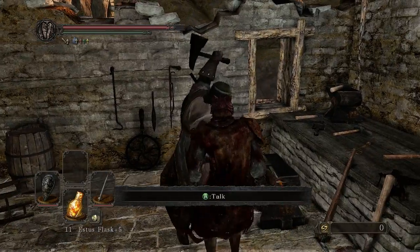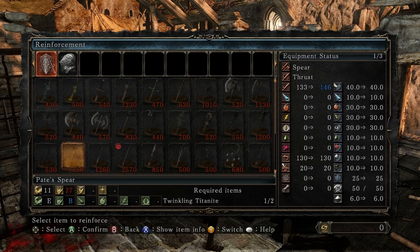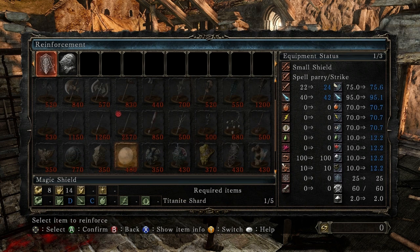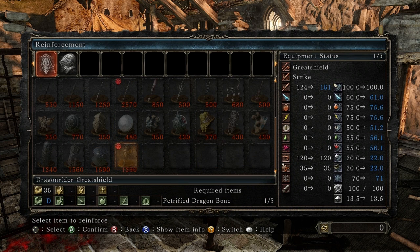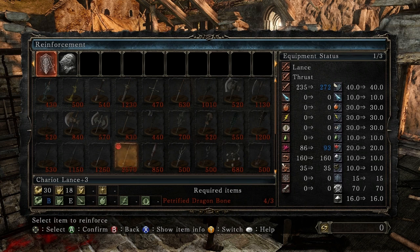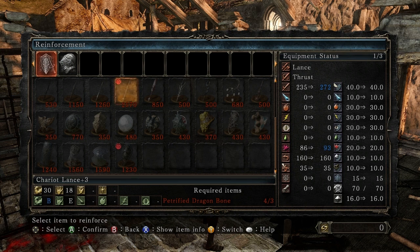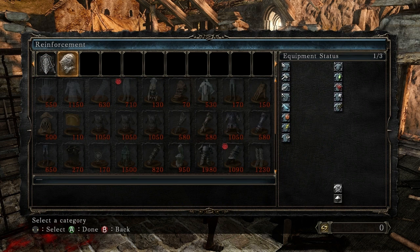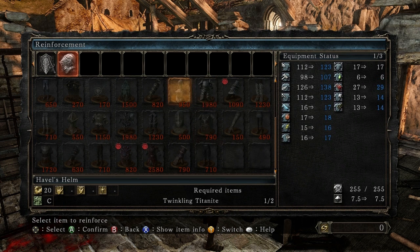Let's just see if I'm capable of making upgrades first. I need more Petrified Dragonbone for that. I could cut up the shield, but that's not really what I want to go for. I need one more. And Havel's requires twinkling.